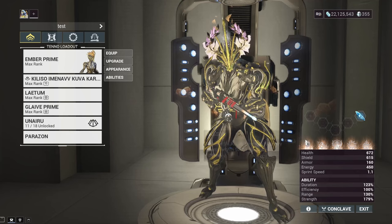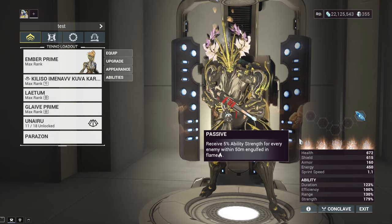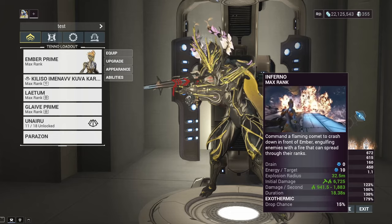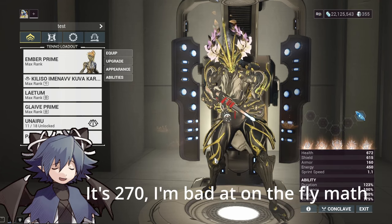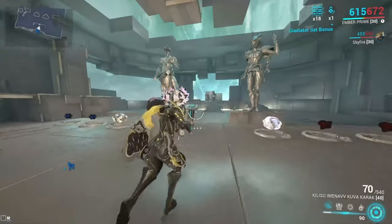Her passive gives 5% ability strength for every enemy engulfed in flame within 50 meters, which powers up her four even more. So Precision Intensify is really good on her just for that flat 90% bonus — we have 179% plus 90%, which is simply really strong specifically for that ability.